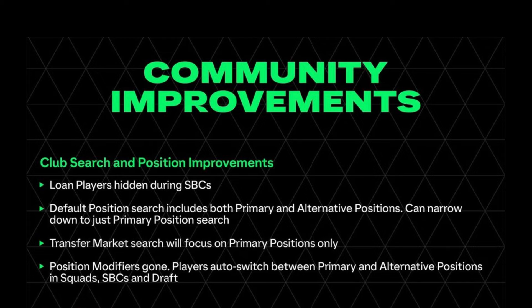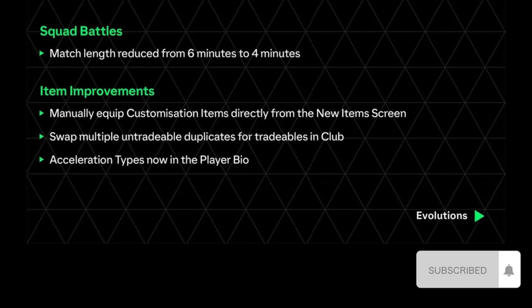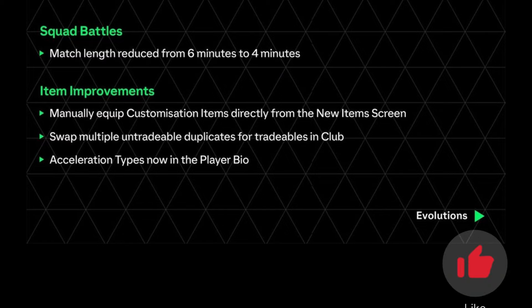Community improvements include loan players hidden during SBCs, making it easier to complete them. Default position search now includes both primary and alternative positions, while the transfer market search focuses on primary positions only. Position modifiers are gone — players will auto-switch position.